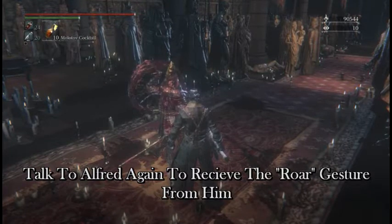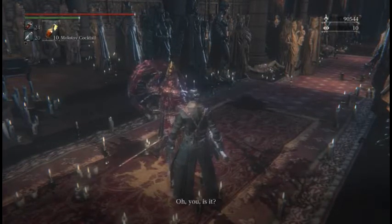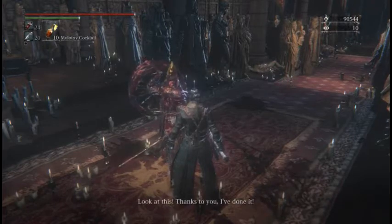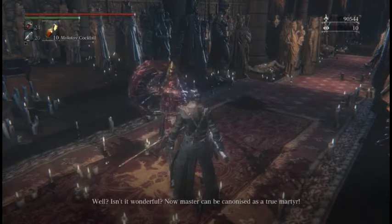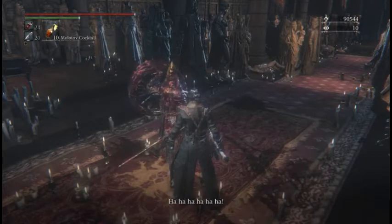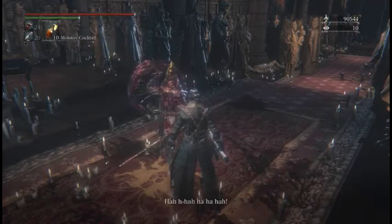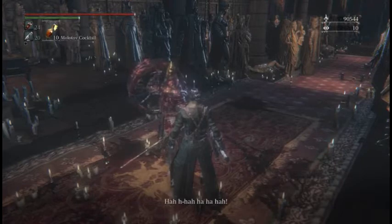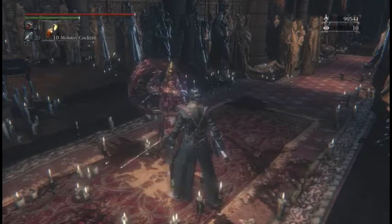If you talk to him again, he's going to give you the roar gesture. You can use that to frighten your opponents or bosses, or just stand there looking like you're roaring. Now Master can be canonized as a true martyr. I've done it — got my gesture there, very nice.